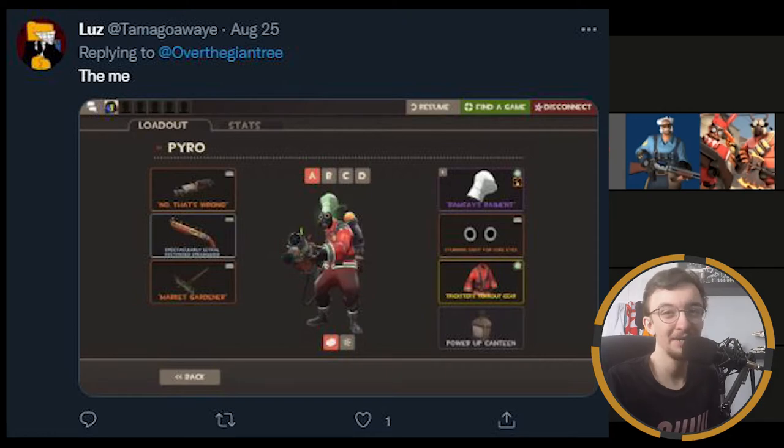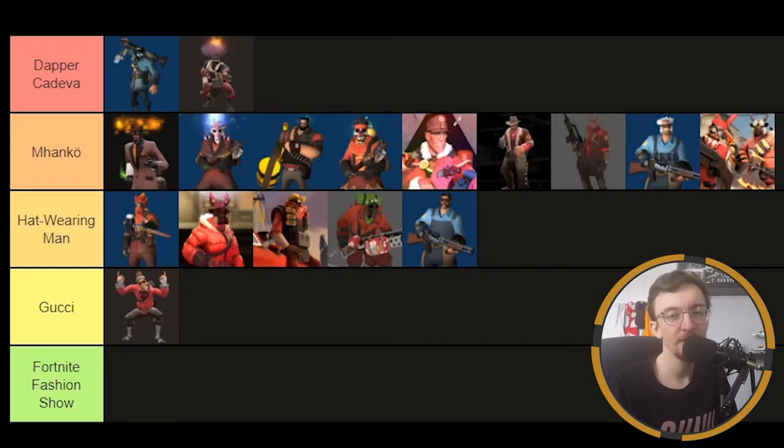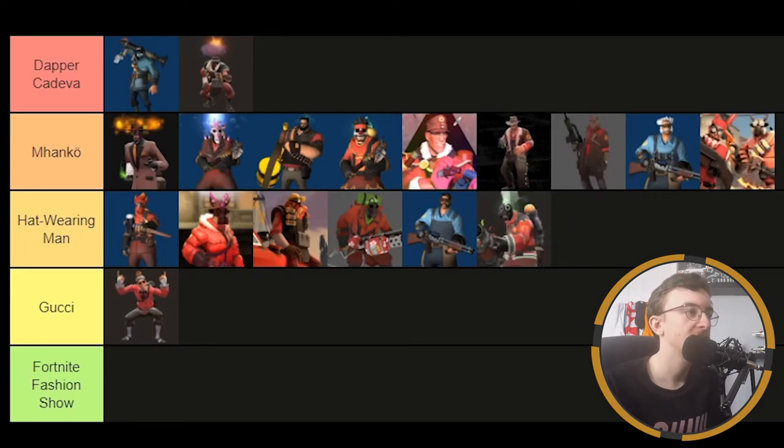We've got Tama's Pyro loadout — it's a chef's hat, a sight for sore eyes, and the Trickster's Turnout Gear. Lovely stuff, it's a nice loadout. You've matched the white of the chef's hat with the white paint on the coat, which I think looks pretty nice. But something about the head just doesn't fit right for me — it might be the sight for sore eyes. I like the vision and the vibe, but I'm not really a fan of this loadout unfortunately. It's hat wearing man.